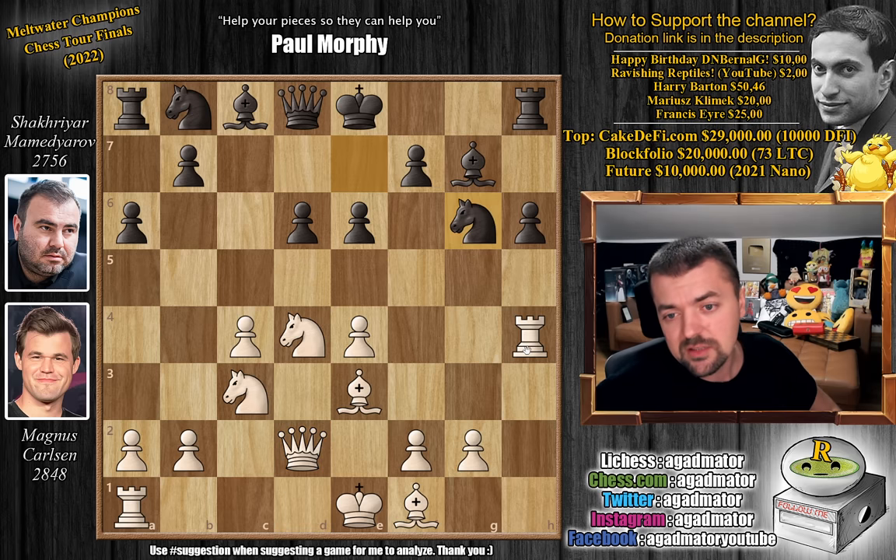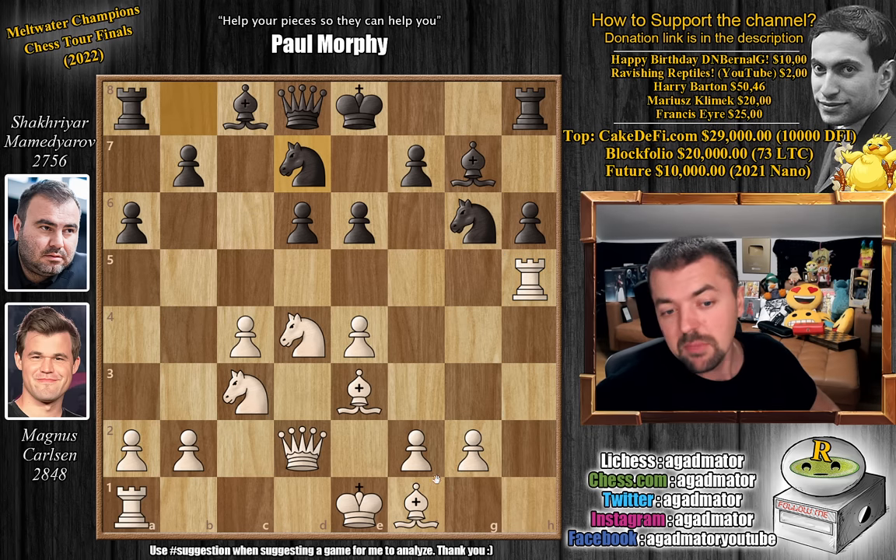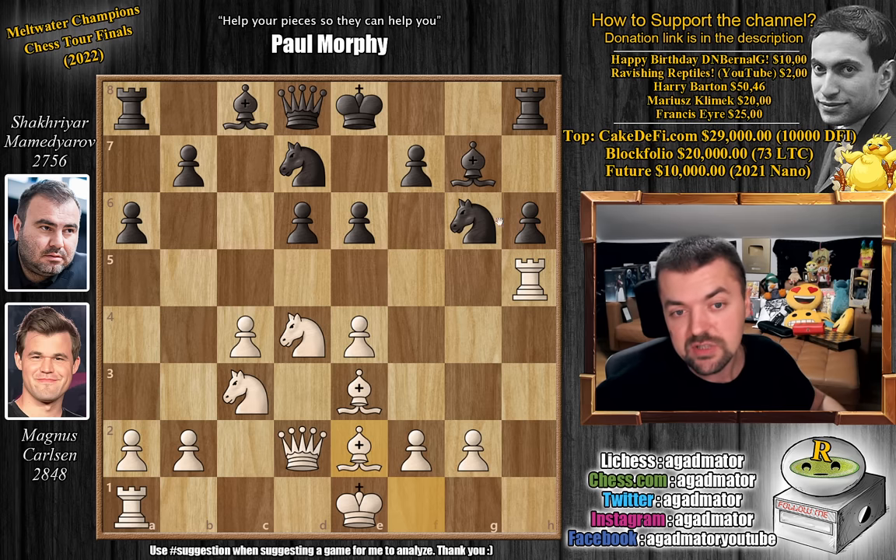So knight to g6 goes after the rook, rook to h5, and now knight to d7, sort of inviting Magnus to go after bishop captures on h6. But Magnus just plays bishop to e2, saying 'I don't have to rush this — there's no way for you to actually defend the h6 pawn.'